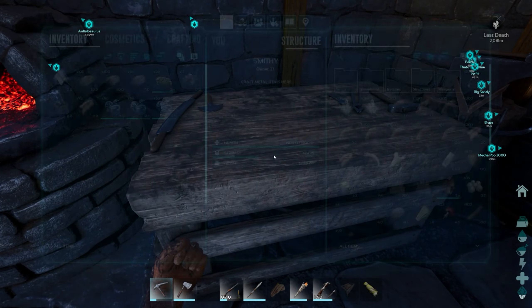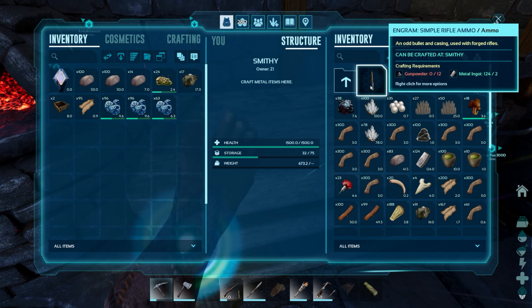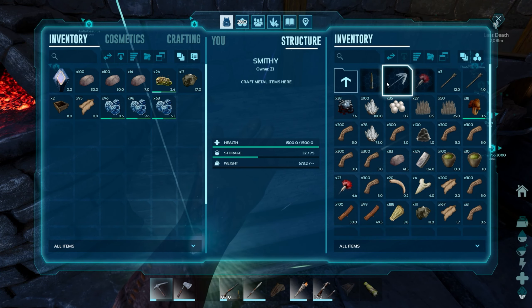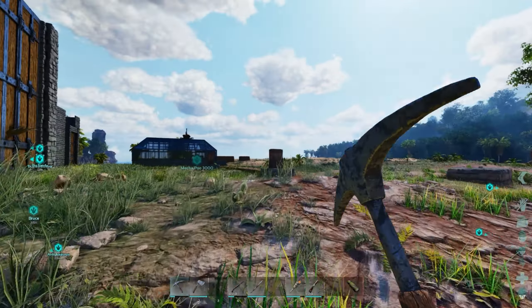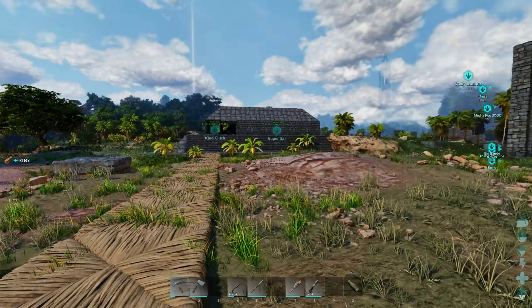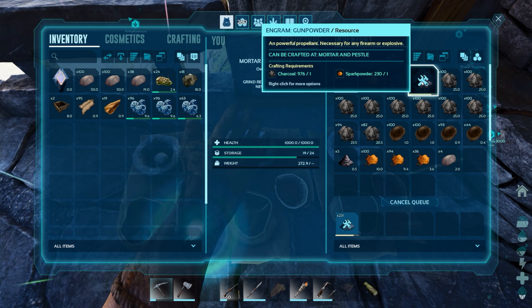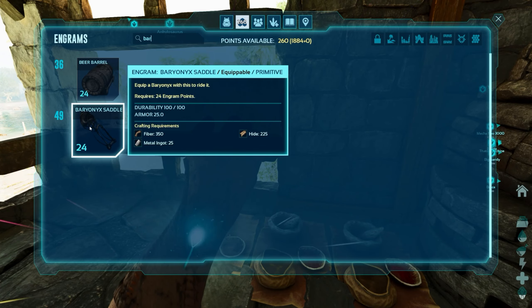We'll definitely need a flint collector. For regular ammo — simple odd bullet casing used with forged rifles — it's 12 gunpowder and 2 metal ingots per round. One of these crates actually has like four stacks of flint in it! And a bunch of stone — would you look at that. Now we'll go ahead and start making gunpowder in this one. Gunpowder is one charcoal, one spark powder — that's not terrible.